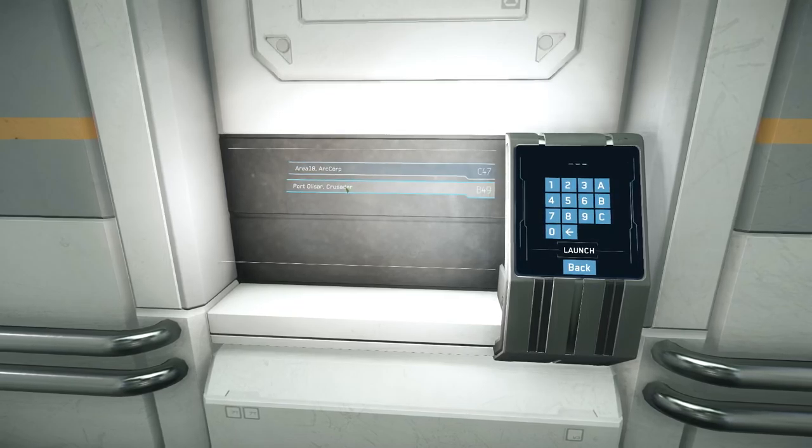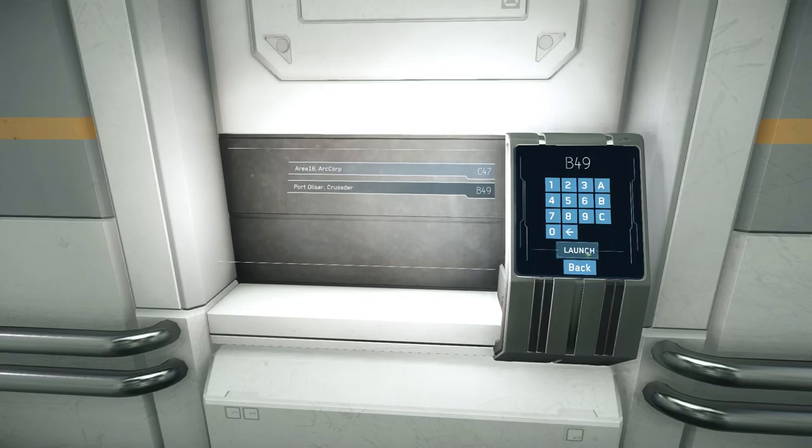The other option is to go to Port Olisar at Crusader — the space station orbiting the gas giant. This is where the real meat and potatoes are at the moment, because you can pull your ship and go out exploring, fight, or get into some FPS combat. There are different options available from this location.